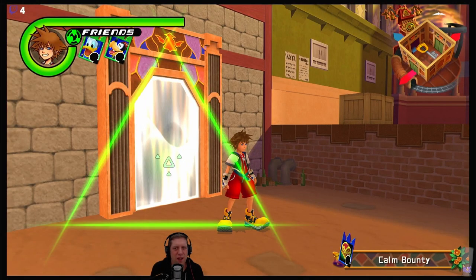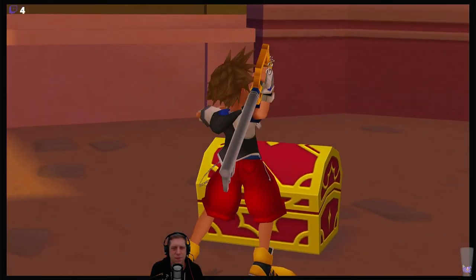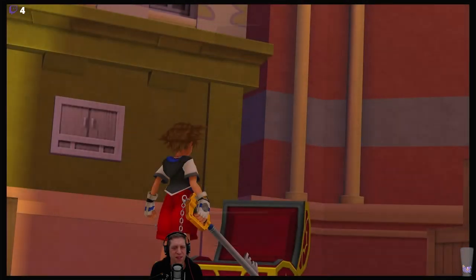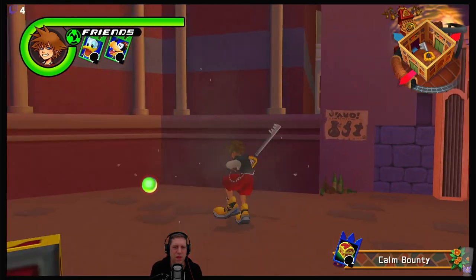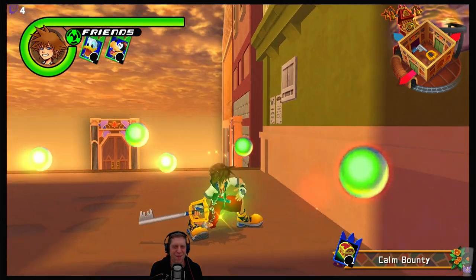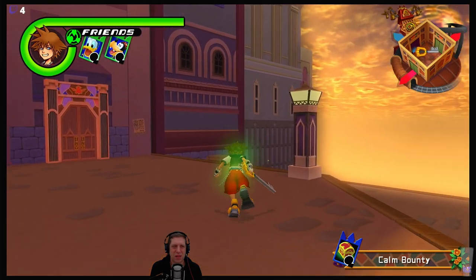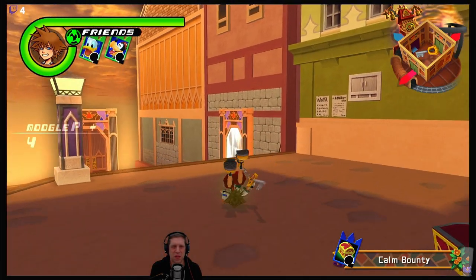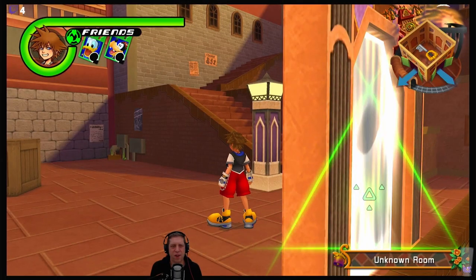From Twilight Town we are looking for the Ansem card. There's our Ansem card. I'm really glad I made notes when I was doing my little run-through. All right, we're done with Twilight Town - let's head to Destiny Islands.